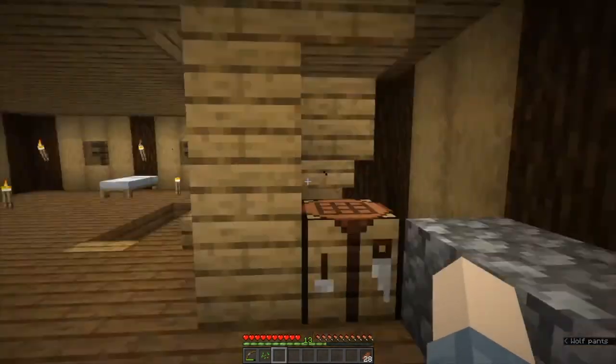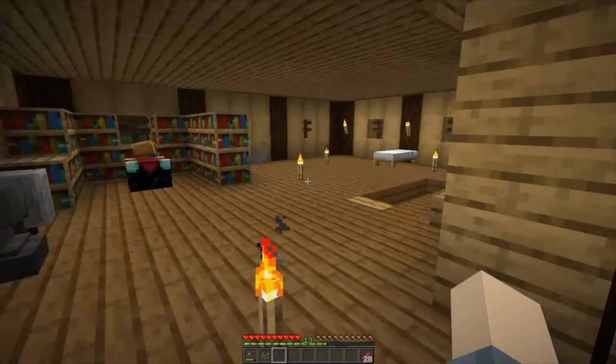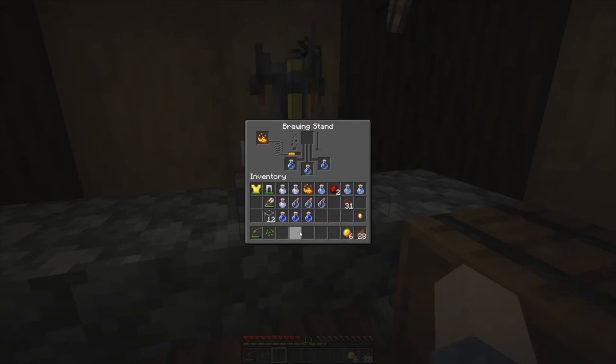We're going to do one more potion. I need to check my storage unit for magma cream because we're going to make the nether explorer's most favorite potion — if I have the materials — which is the potion of fire resistance. We have all our materials, so we take the swiftness potion out, load in three more water bottles, turn them into awkward potions by brewing in nether wart, then brew in magma cream to convert that into a potion of fire resistance. Fire resistance makes you invulnerable to fire damage for a period of time — the default is three minutes.